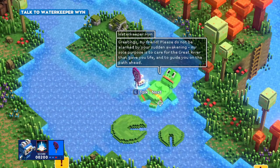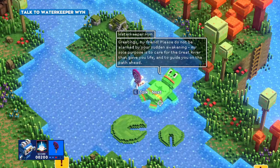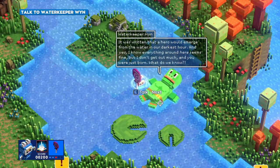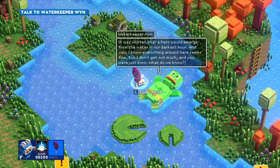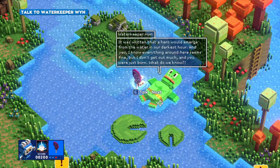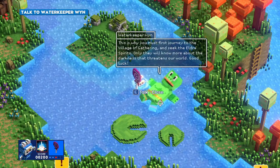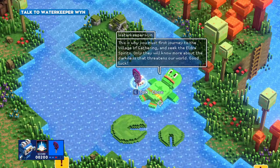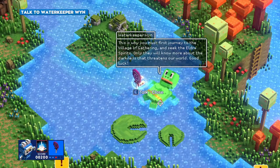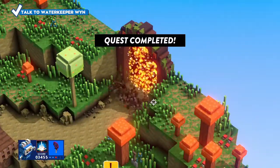So he said to come over and talk to this guy. Let's do that. 'Greetings, my friend. Please do not be alarmed by your sudden awakening. My sole purpose is to care for the great river that gave you life and to guide you on the path ahead. It was written that a hero would emerge from the water in our darkest hour. And yes, I know everything around here seems fine, but I don't get out much. This is why you must first journey to the village of Gathering and seek the Eldra spirits. Only they will know more about the darkness that threatens our world. Good luck.' A bit vague, I would think. So basically we're gonna go over there.